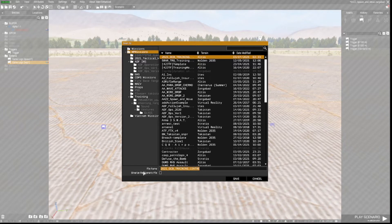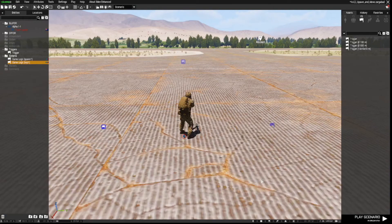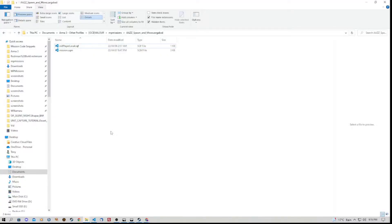Once that file name is in there, hit Save and it will save the mission and create a folder for you. Let's quickly go to that folder and have a look at the file we need for recruiting the AI into our squad. We're in our mission folder, which you can find at: This PC > Documents > ARMA3 > Other Profiles > your playing name > MP Missions or Missions. Then you'll see the name you saved your mission under as a folder.